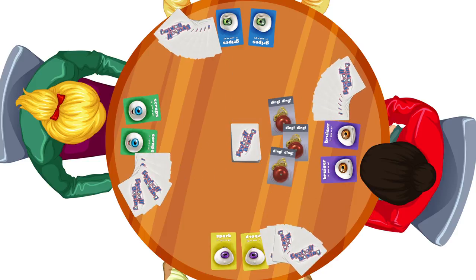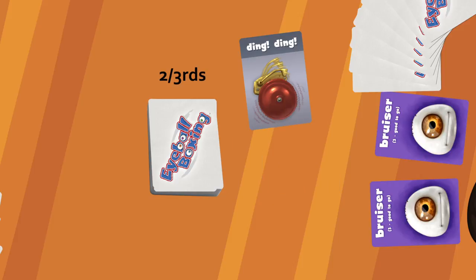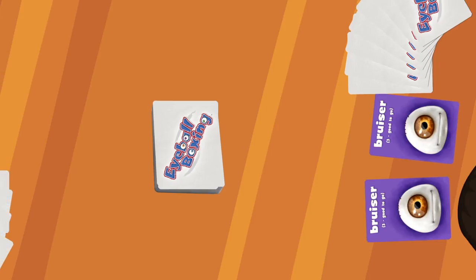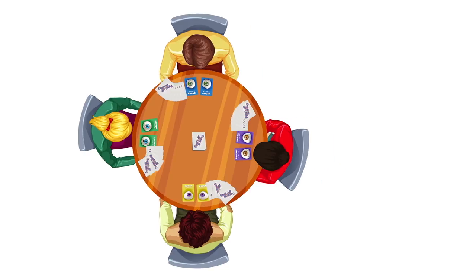Deal seven cards from the deck to each player. Once the cards are dealt, insert the three Bell cards back into the deck — one at about one-third from the top, the second at about two-thirds, and the third near the bottom of the deck. Put the deck in the middle of the table as a draw pile. Players pick up their hands and look at their cards. The player with the biggest smack-talking insult goes first.